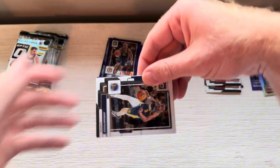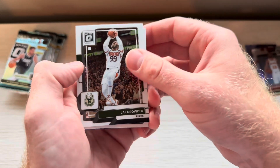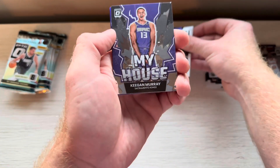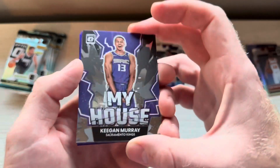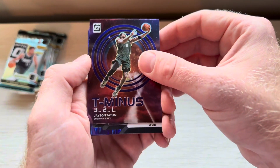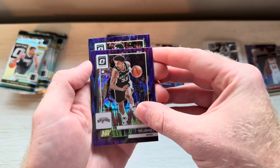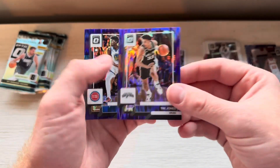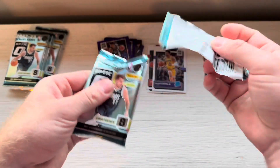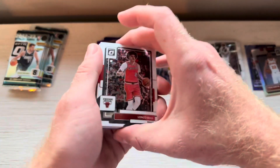Pack three. Jordan Poole, new Wizard. Kawhi Leonard. Jay Crowder. Another Scotty Pippen — are the Lakers trolling me right now? My House Keegan Murray — that's a sweet looking card, I love My House. Tatum. Then a Spurs card, Trey Jones. And James Wiseman — not a rookie. Four more packs left, got to be better than that. No more Scotty Pippens.